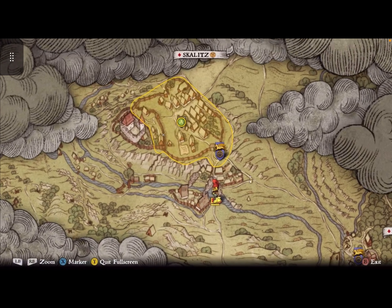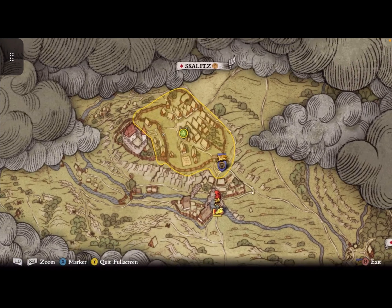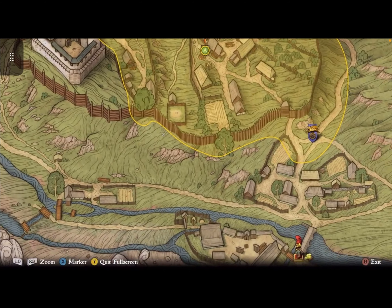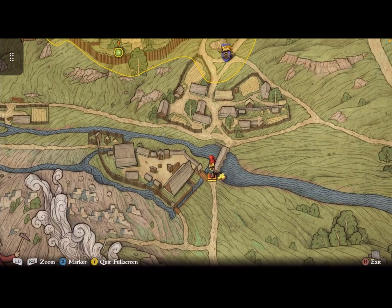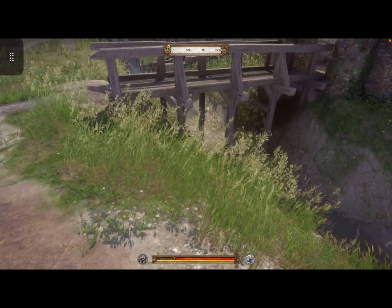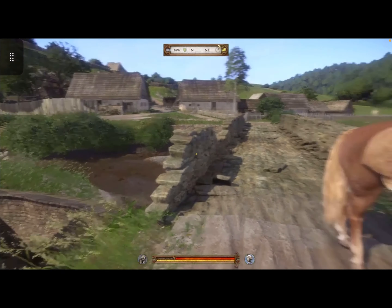We're at Scalettes, which is the original place where we started, where everything went crazy. Let me zoom in a little bit more and show you kind of where we're at. Just right over this bridge, right outside the main gate, there is this little bridge right here.